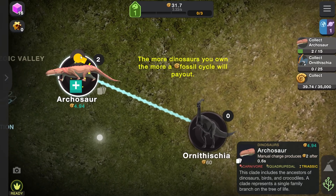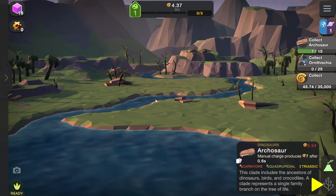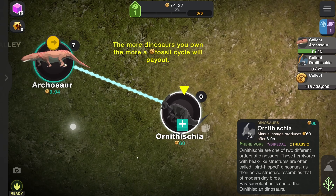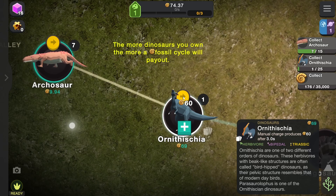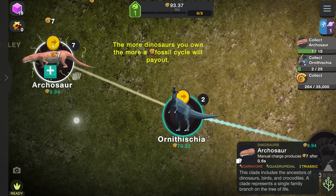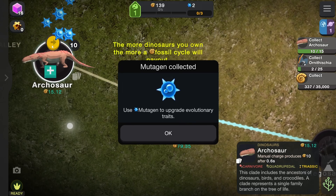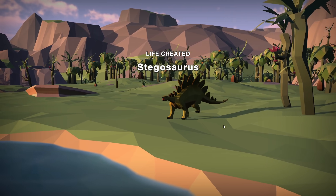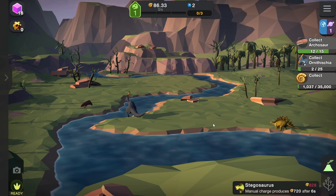I wasn't expecting to get the dinosaurs so soon but I like it. Let's get a few more of these guys so we can have a whole pack roaming around. I guess we might only get one of each here, so let's just get a new one — Ornithischia. I don't know where they get these names, but is he about to take a drink of water or just flex how much taller he is than the other guy? He generates 60 fossils all on his own, that's amazing. I need these guys to generate fossils themselves. Now I bought 10 of you. And we can buy a stegosaurus now — these things are so cool. He really has a strut going on and his head is doing a pulsing thing, which is kind of freaky. We've already got the first makings of a dinosaur valley.